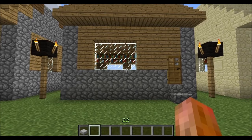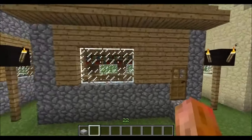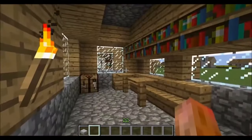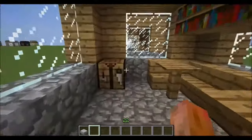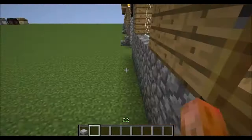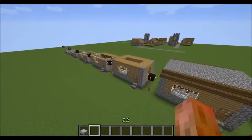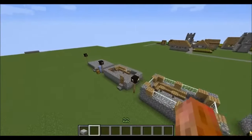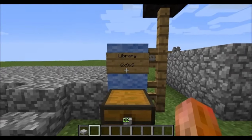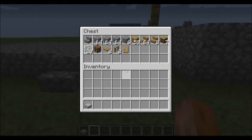Hello and welcome to my how-to-build-an-NPC-village series. In this episode we're going to be showing you how to build the library. I'm going to guide you through level by level to make it nice and easy for you. This is going to sit on a footprint of six by nine and be nine blocks tall, and here is our shopping list — there's going to be a copy of this in the description below.